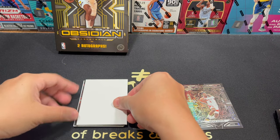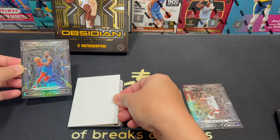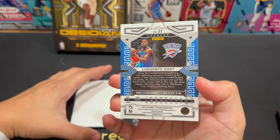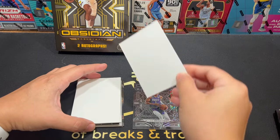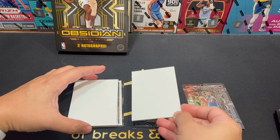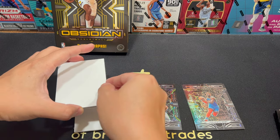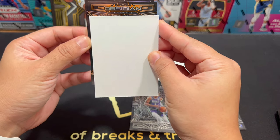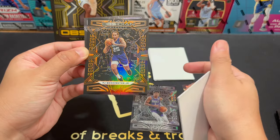Next card is not an auto. It looks like Lugent's Dork? Some cards are flipped backwards so I'm gonna skip those. Our next card — Hornets — PJ Washington. Who the heck is that guy? I guess this is with color — it's different than the regular card.